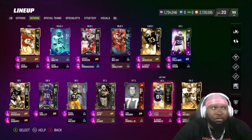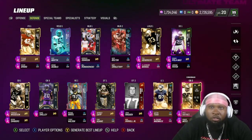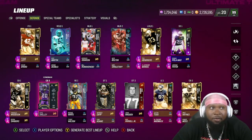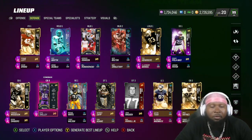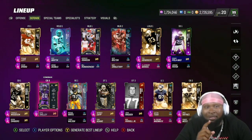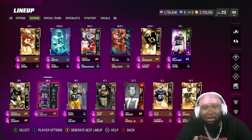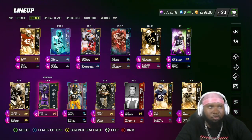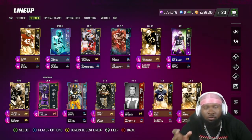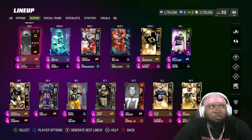We still have Charles Woodson, captain of No Fly Zone, at our number one corner spot. Mike Haynes will be playing the two, and we still have Duke Shelley at the three. At the slot corner, we went ahead and quick-sold Asante Samuel Jr. and got our 350k for it because he was an LTD. We still have Rob Woodson just in case Duke Shelley doesn't work out the way we want him to. We went ahead and changed his X-factor from shutdown to universal coverage.